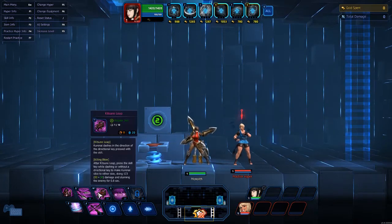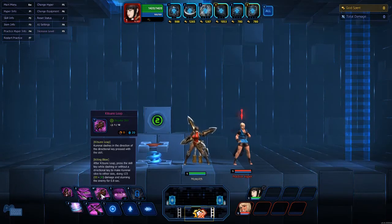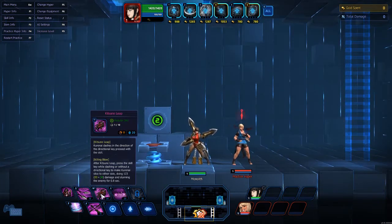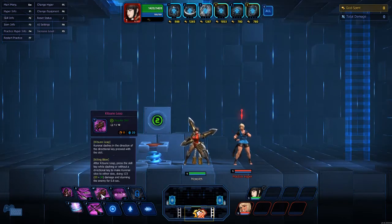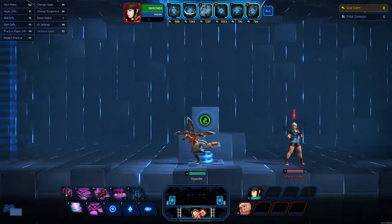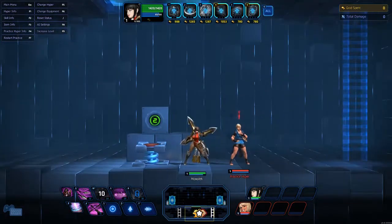Next is Kitsune Leap. Kurenai dashes in the direction of the directional key press, so again you need to hold the direction you want to go. The killing blow after the leap: press the skill key while dashing or without a directional key to make Kurenai slice to either side, doing applicable damage and stunning them. The big part of this is movement — it's a way to get in and out. That dash right there does not hurt them.